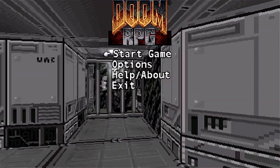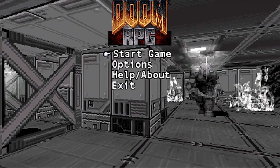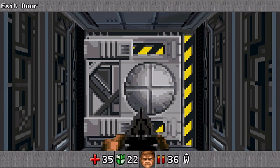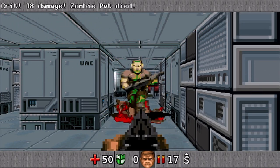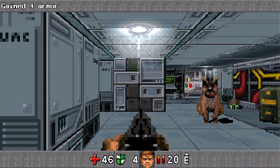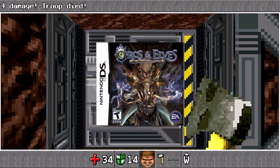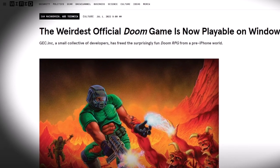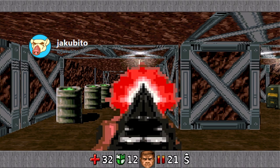The last game I wanted to talk about is a game that was almost lost to time, but thanks to some passionate people we still have it, and it just received a port to the PlayStation Vita this year. The game is called Doom RPG, and it was an early mobile phone game developed by id Software — think old school flip phones from Nokia. It's a really unique first-person dungeon crawler set in the Doom universe. It was successful enough to spawn a sequel, Doom 2 RPG, and the engine was later used to create the Nintendo DS game Orcs and Elves. I actually talked to the person responsible for this port, Jakubito, who reverse-engineered the Doom RPG PC port by the GEC team to make this possible on the Vita.